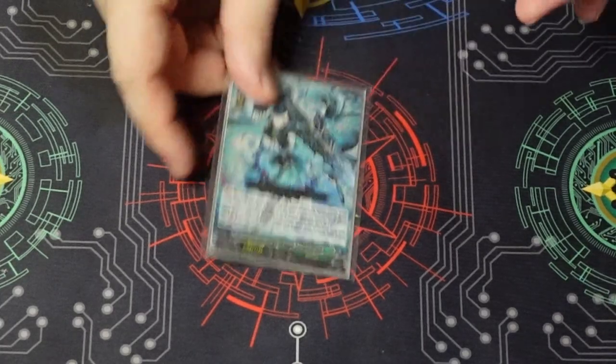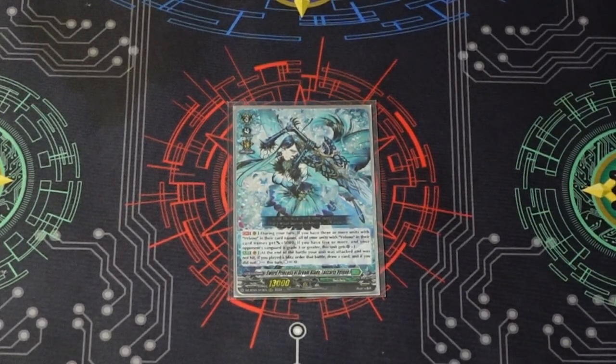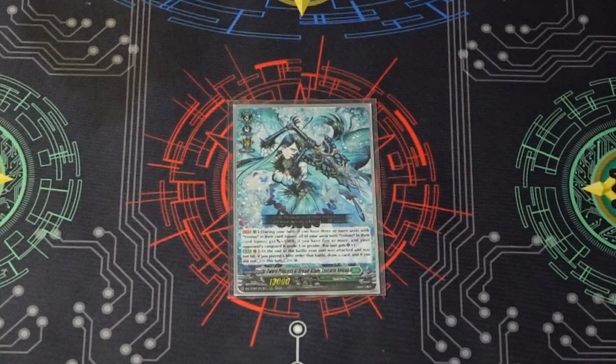And that's it! A very tanky deck, similar in feel to Direful Dolls but very different — what drew me to it is that it's a unique mechanic we hadn't seen before in Overdress. It's fun to play; simple in some ways since you're looking for your grade three bug to re-stand and swing five times, but managing blitz orders, guarding effectively, timing the countercharge, and drawing cards off blitz orders adds depth. I hope they keep printing more Vallino units and interesting blitz orders. If you have questions, drop them in the comments. Thanks, bye!